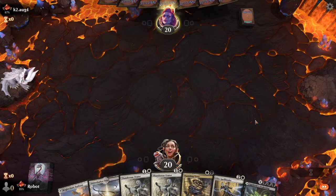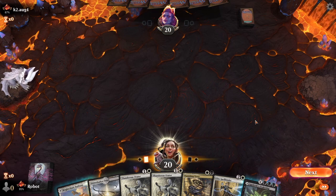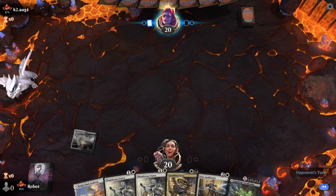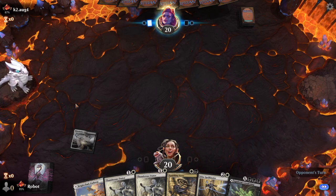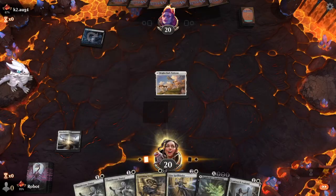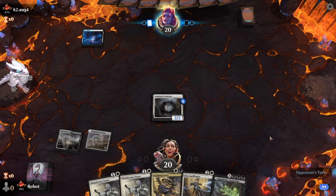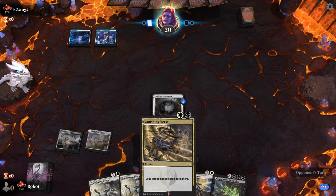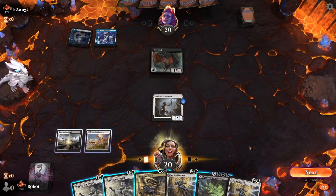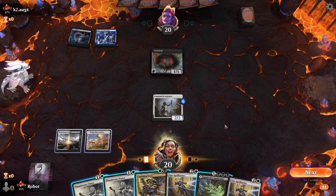We've got three lands and some stuff to do. Our opponent took a Mulligan and we're going first, so that's a good sign. Luminarch here is just better on turn two than our Core Wizards. The Eye Twitch is really tempting to Vanishing Verse because they don't get to learn, but I'm not sure that's worth the Vanishing Verse.